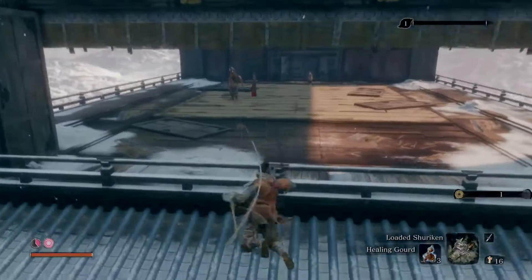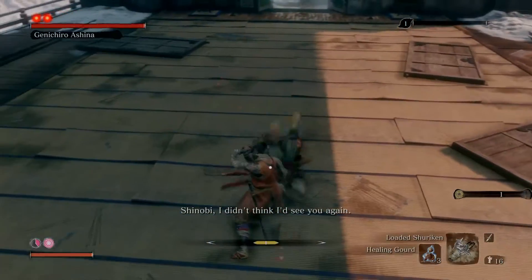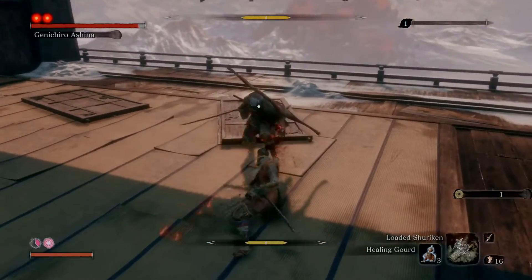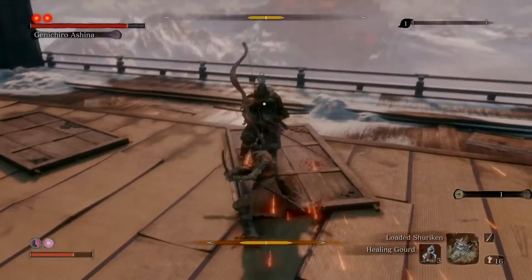Ginichiro is an easy boss — it's not hard. It all depends on pushing him and not giving him a chance to hit you at all. Just use R1 and L1 to deflect his moves, then kick him. He has a very significant pattern.